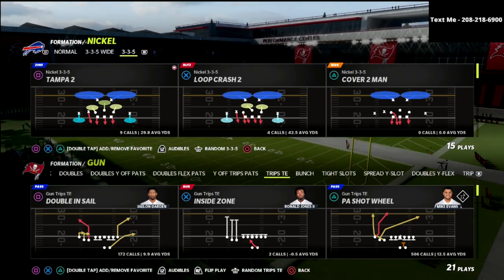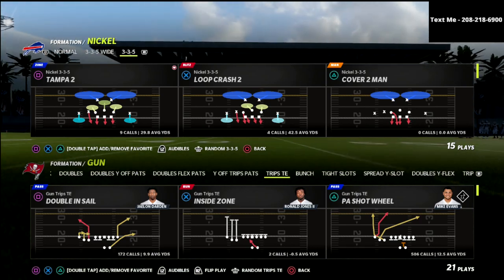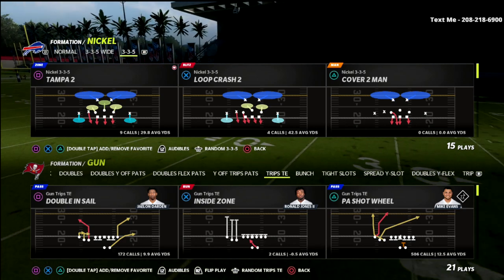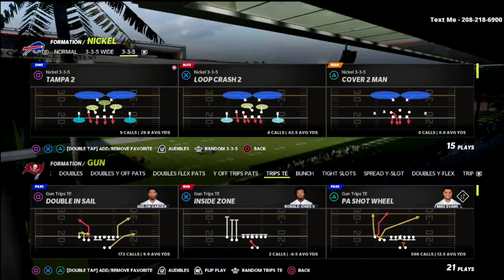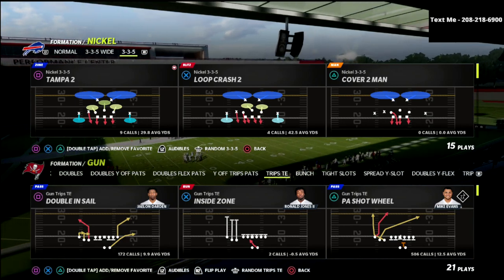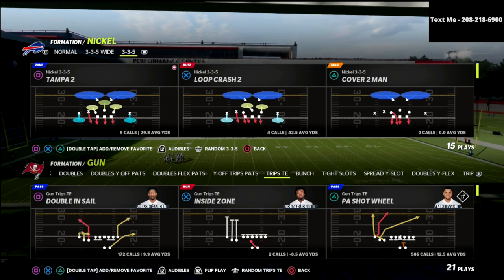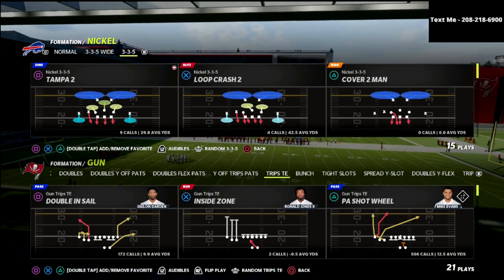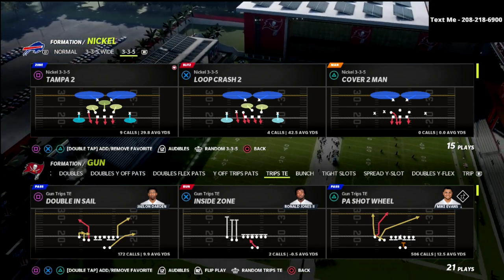Now, if you want to learn my full version of this 3-3-5 wide defensive e-book, I'm going to put a link to that in the description. You can get all of my stuff by joining my Patreon for just $10 a month. You're going to get access to literally everything that I have for you in Madden 22. We've got 13 offensive and defensive guides available for you, exclusive tips, pro player film studies, all of that stuff for just $10 a month. And if you want to sign up for that, there's a link in the description of the video.